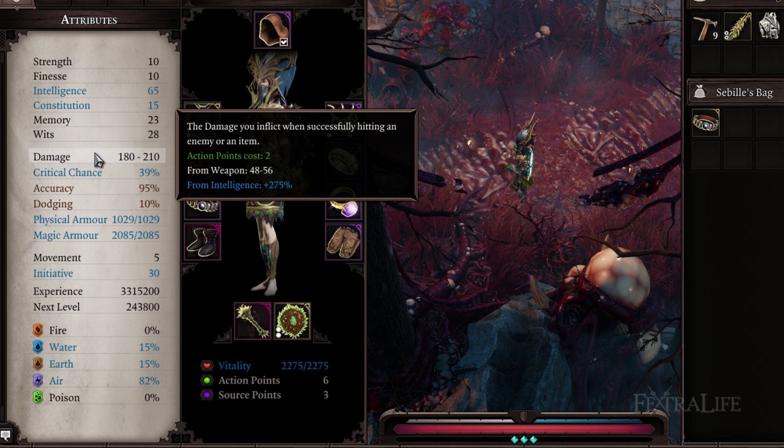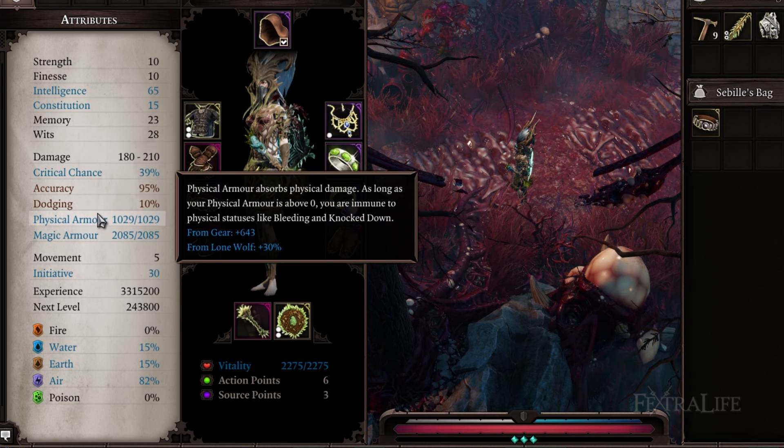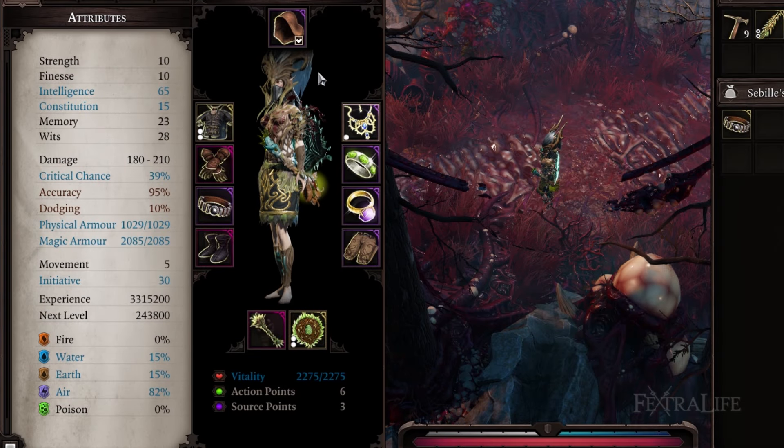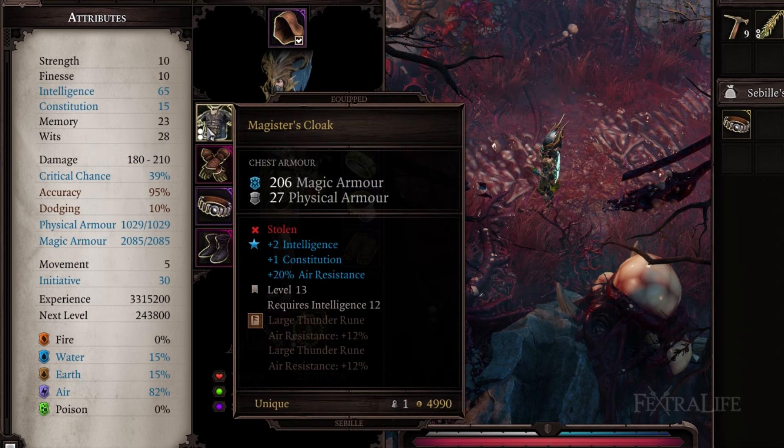Storm Chasers should focus on intelligence throughout Act 1, only putting points into memory as necessary. Once they reach the middle of Act 2, they will start to add points into wits to increase their critical chance and initiative. Storm Chasers utilize intelligence-based armor, which is exactly what you want with this build, as 90% of the damage you take should be elemental.